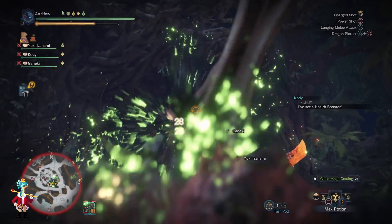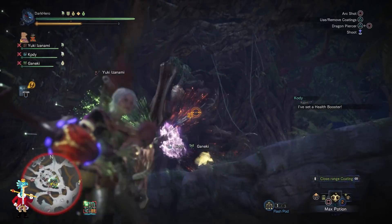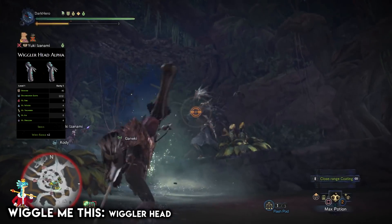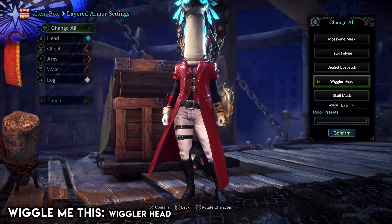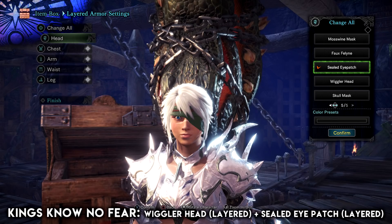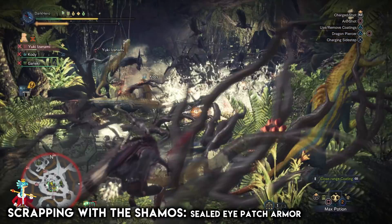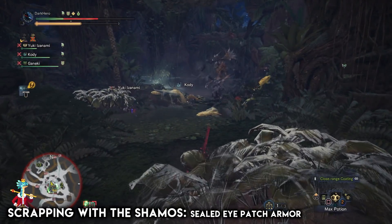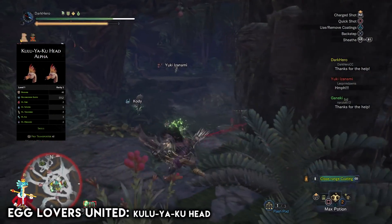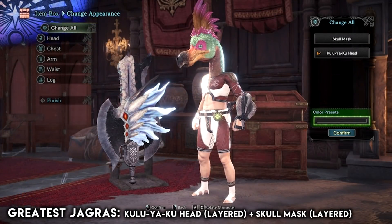If you are on PlayStation 4 you can do the PlayStation exclusive event quest The Proving to get the Aloy Bow. For more event-specific rewards: Wiggle Me This is the event quest that allows you to craft the Almudron Wiggler Helmet. The quest King's No Fear will allow you to get the Wiggler Head layered armor and also the Sealed Eyepatch layered armor. To craft the regular Sealed Eyepatch armor piece you need to complete Scrapping with the Shamos. You'll need A Flash in the Pan for the Shadow Shades Alpha, and Egg Lovers United for the Kulve Taroth headpiece.